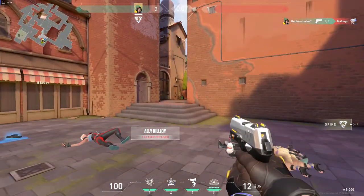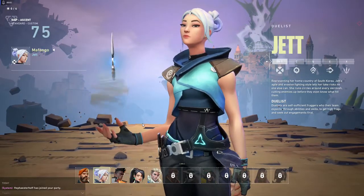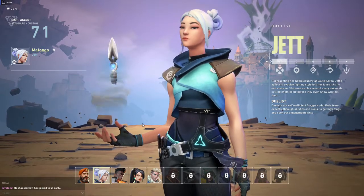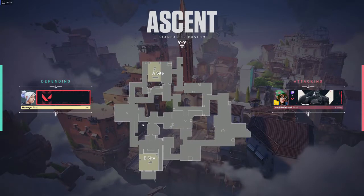Now we're switching over to be on the receiving end of all of Killjoy's abilities to see what that looks like. Back for the second half — same map, same sides — we're just swapping into Jett's point of view. We're also going to be testing things like whether Jett's smoke blocks turret vision and alarm bot detection.